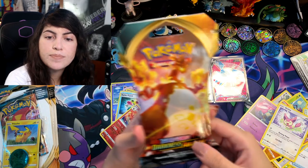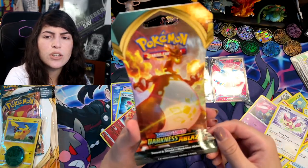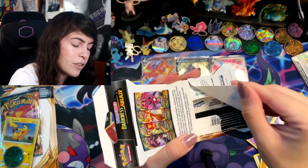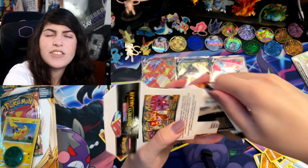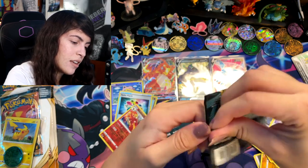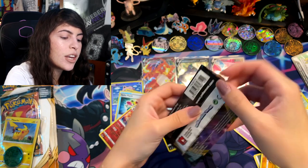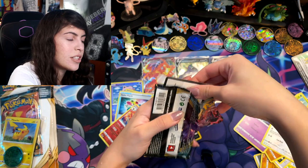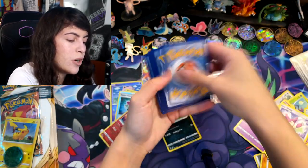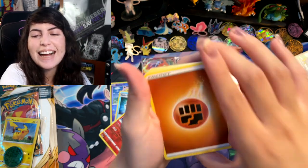Our last singular pack — we have the Checklane packs right here, but this is our last sleeved pack we're going to open, and it has the Charizard VMAX on the art. This is why I saved it for last. Oddly enough, the Charizard VMAX we got from the literal first pack we opened. Here we go. Is this the code card? That is the code card — one, two, three, four.